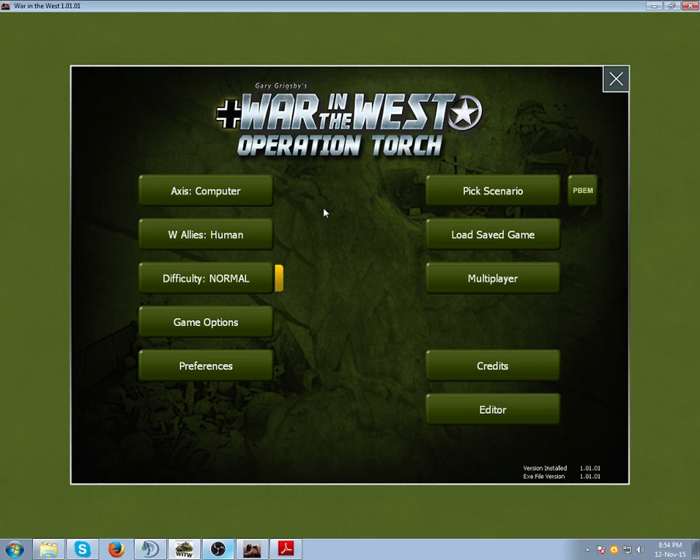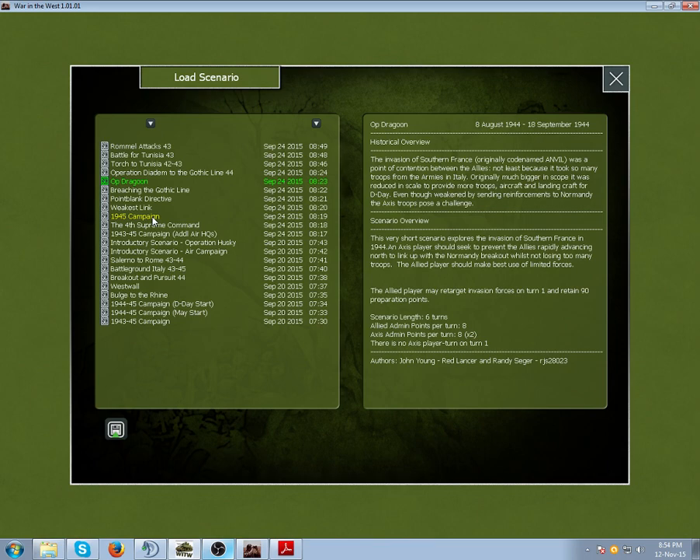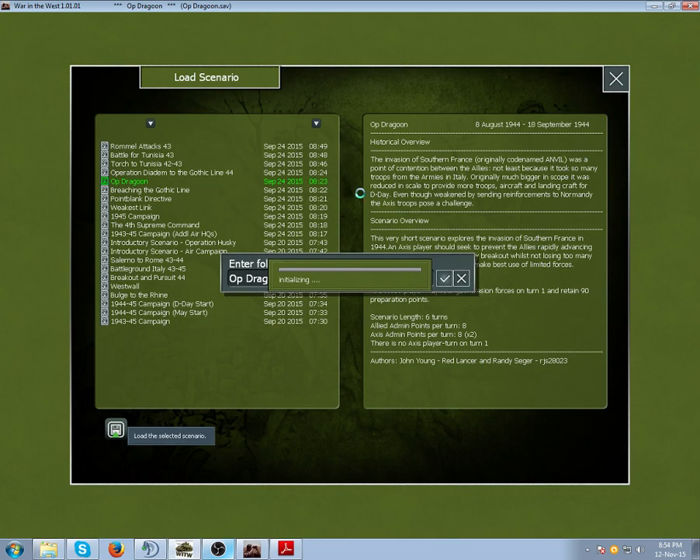Hello, my name is Hofstad, and I'll be showing you how to do invasions in Gary Grigsby's War in the West. For this tutorial, I'll be using the scenario Operation Dragoon, which covers the invasion into southern France by the US 7th Army and French Free Forces from Italy and into southern France. Let's load up this scenario and get started.